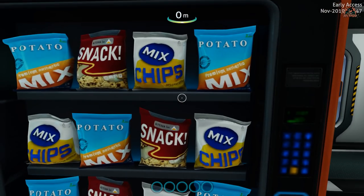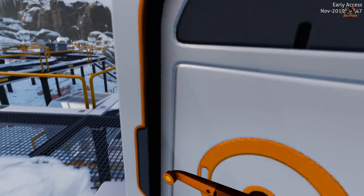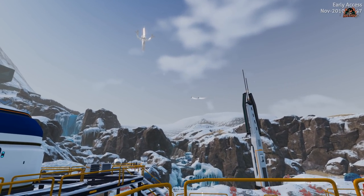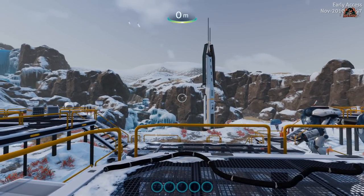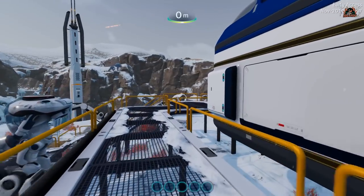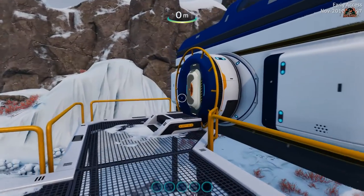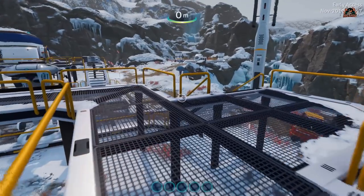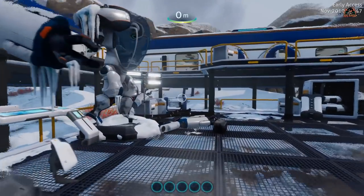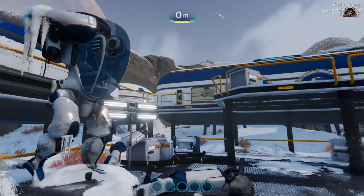Nice big windows, nicely laid-out base — how bases should be. Some areas you can't go into, others you can. Stepping outside, you can see the Vesper space station in the air, ships flying around, and a massive radio antenna. You've got prawn suits, a sea glide in a box — you know you're going to want to use that later, but you cannot do anything with it. They're tempting you, telling you these items are in the game as a little comfort blanket. Going down into the prawn bay, you can see some damaged prawn suits.